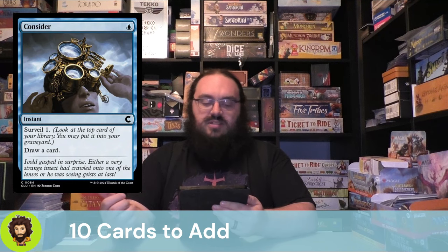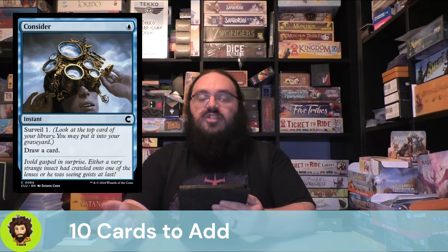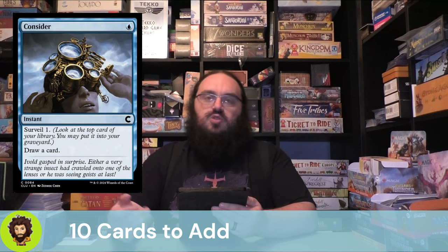Consider is instant speed, single blue mana — we're going to Surveil 1, then draw a card. Is the card we're surveilling an enchantment or something we really can't afford to lose? If yes, leave on top; otherwise, throw it in the graveyard. The fact that it's instant speed is going to let us draw a card on an opponent's turn, which gives us another chance at those miracles — we only get that miracle on the first card we draw each turn.